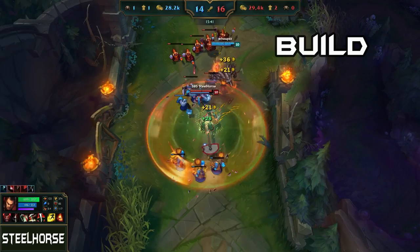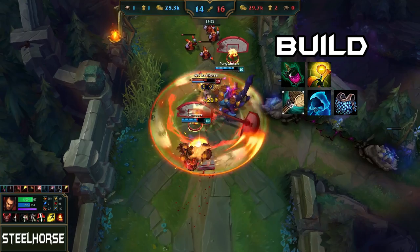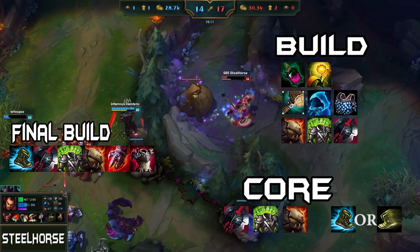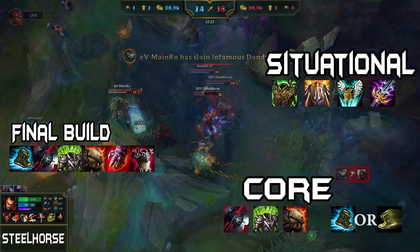For my build I start off with a corruption potion and a warding totem. Then I build Rage and magic resistance against a heavy AP team or armor against a heavy AD team. Depending on the enemy team's composition I finish Deadman's Plate or Spirit Visage first. After that I finish my Black Cleaver and finish my core build. Other great and situational items to finish your build off with are Warmog's Armor, Randuin's, Guardian Angel and Maw of Malmortius.